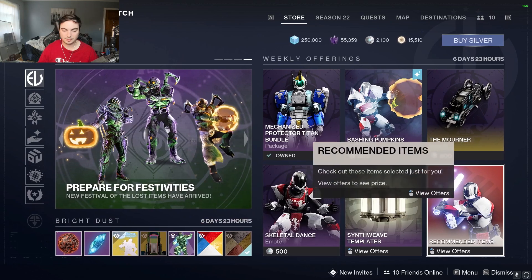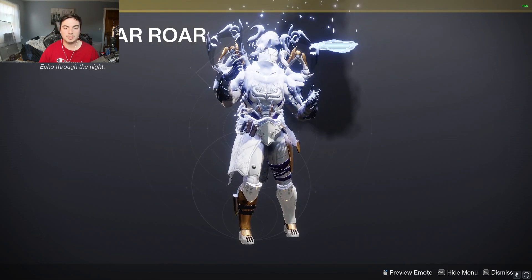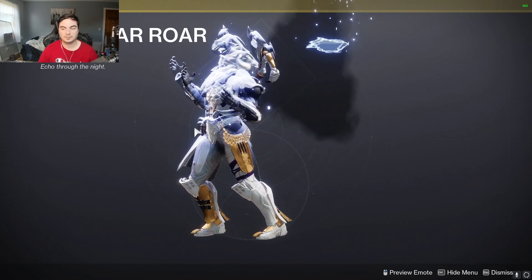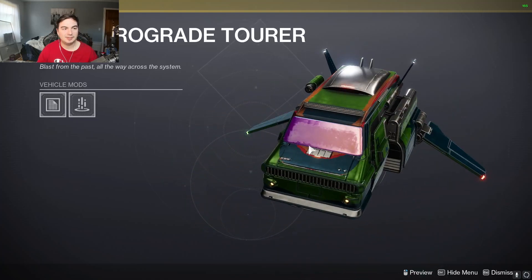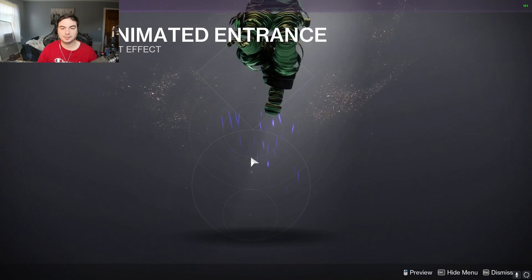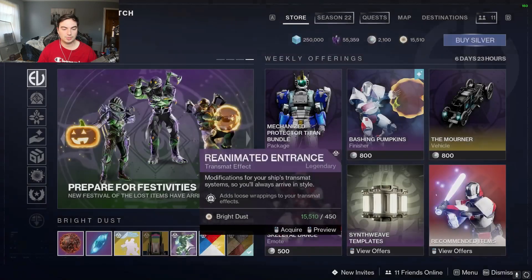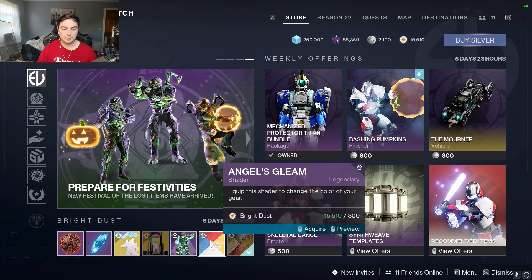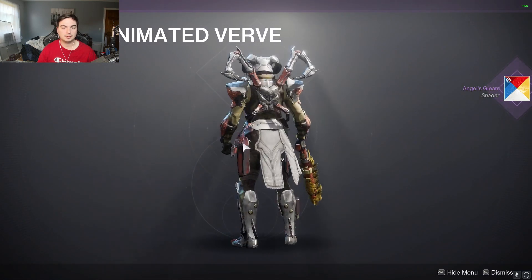And then just the recommended items for the Bright Dust store: we have the Lunar Roar emote. Here's the ship that we got for Bright Dust. We have the Reanimated Entrance. Here's the shaders that we got — Angels Bloom — I'm gonna pick that up. You can buy that as well as Reanimated Bird.